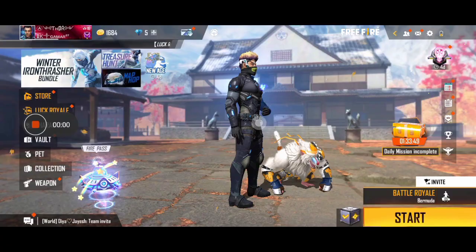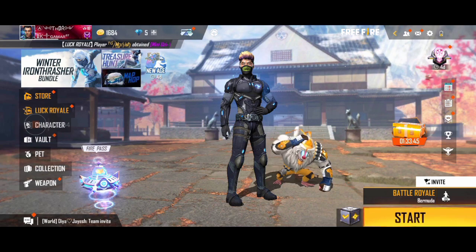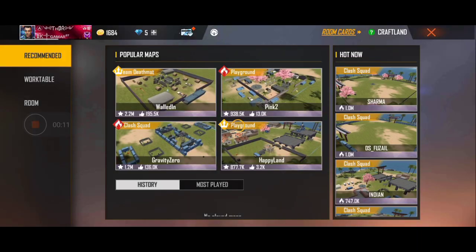First, let's watch this video. Share the video and subscribe to your friends. Please like this video. You can select the rank match and select the Graphlander. You can also check out the Work Table.